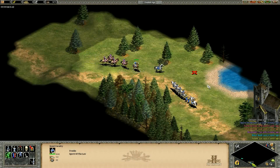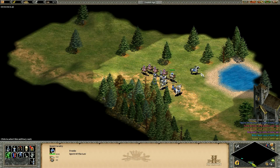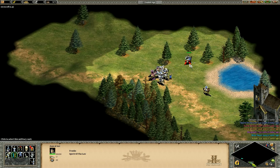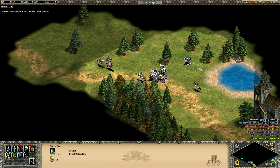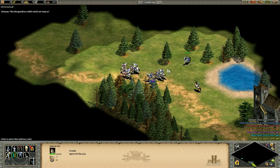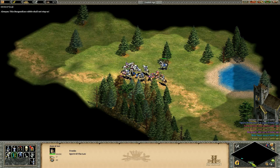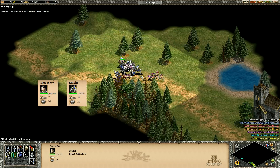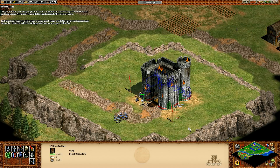Hey guys, Spirit of the Law here. I think it's fair to say part of being a good leader in Age of Empires is knowing how to delegate — specifically how to send your nameless extras into the fight instead of yourself. Sometimes though it's unavoidable and a hero unit has to get their hands dirty. Not only is their HP, attack and armor better than what you can get conventionally, but they also heal automatically and can't be converted.